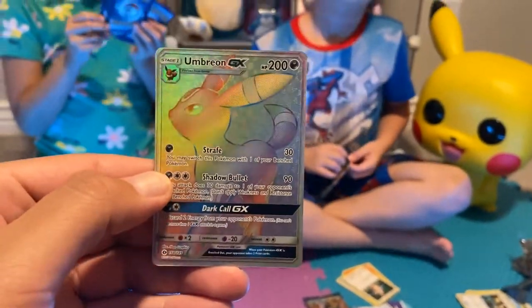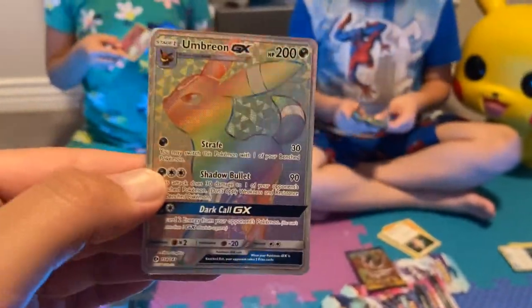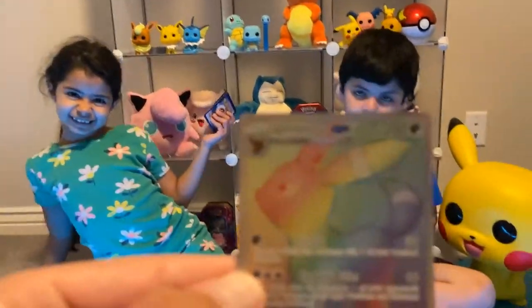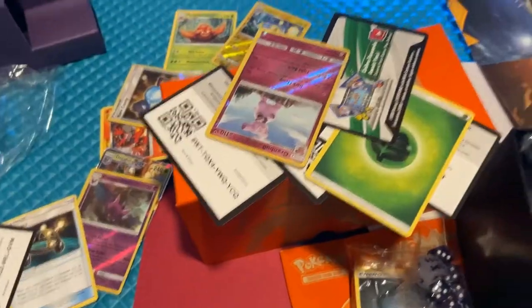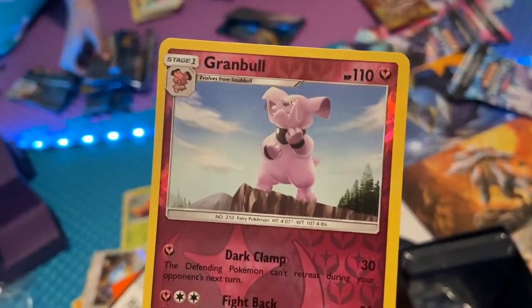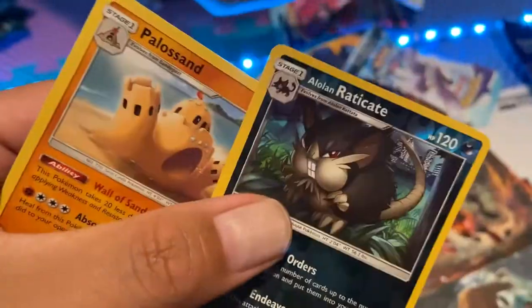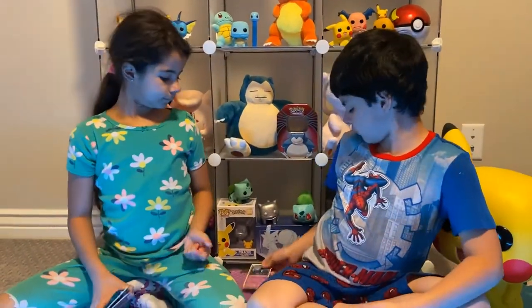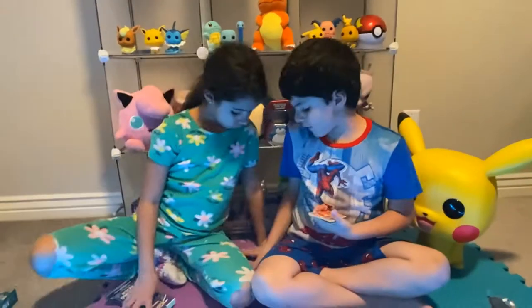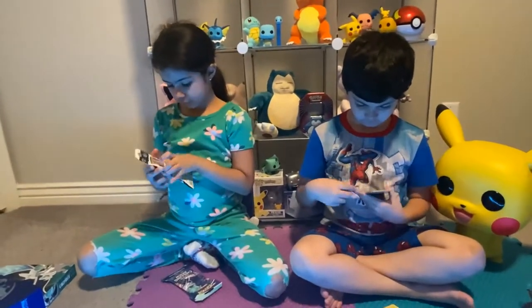That's better than the rainbow Charizard — this is better than the rainbow Charizard! This is nice, we gotta look this one up. This one looks really nice. That's so nice, Mama, great job. That's a really nice card. You also got this one — oh, did you take the Pikachu? Remember the cranky one? Oh no, the other one was Snowball. It wasn't this one. Go ahead Mama, open yours, start opening those.